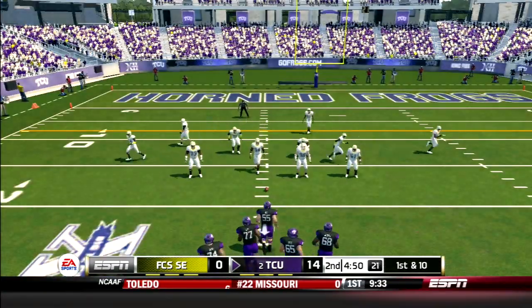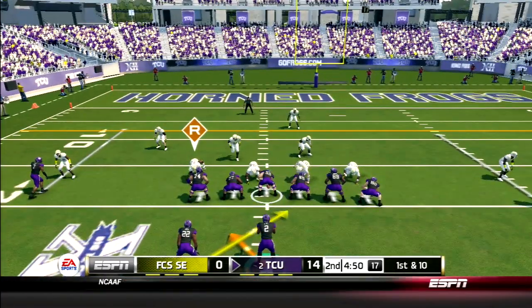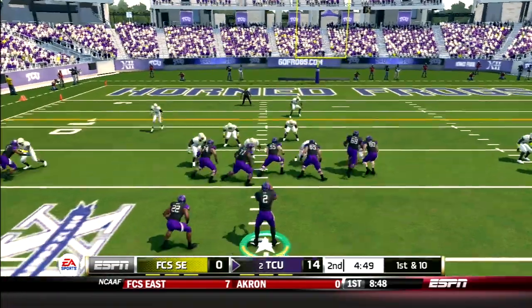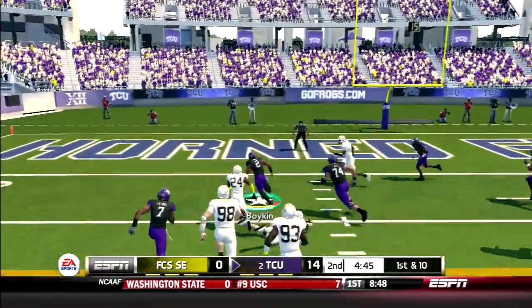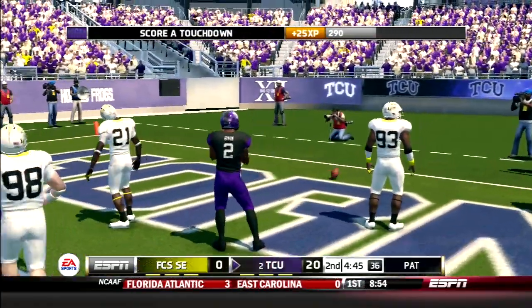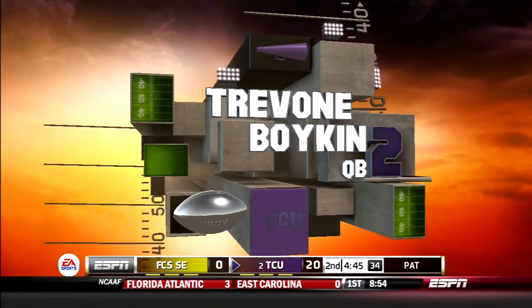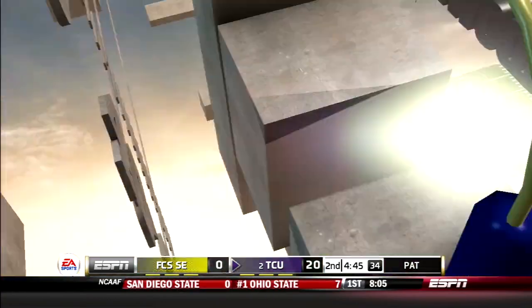Now in the second quarter, TCU comes out in shotgun. Snap back to Boykin who keeps it and runs — jukes a defender and he's in for the touchdown. 18-yard run for Boykin. TCU is starting with very good field position and Boykin makes them pay with an 18-yard rushing touchdown.